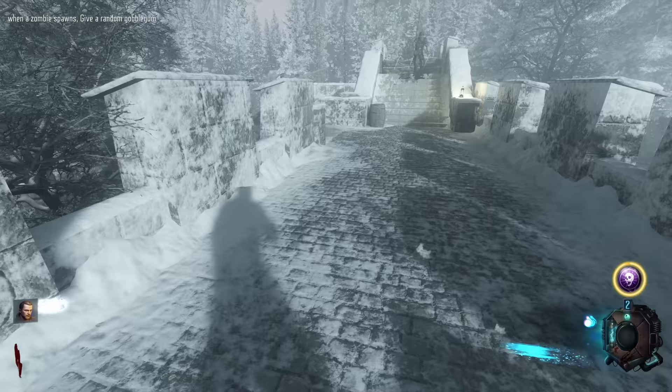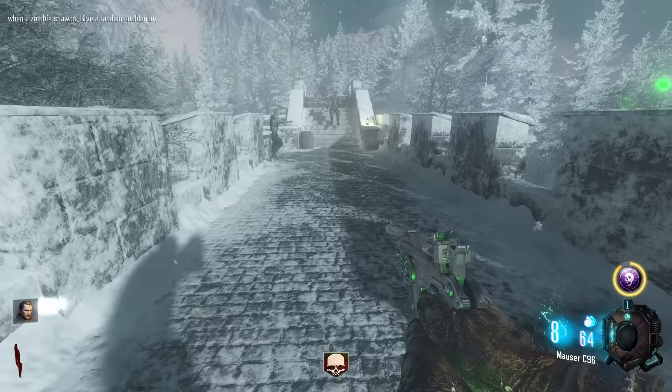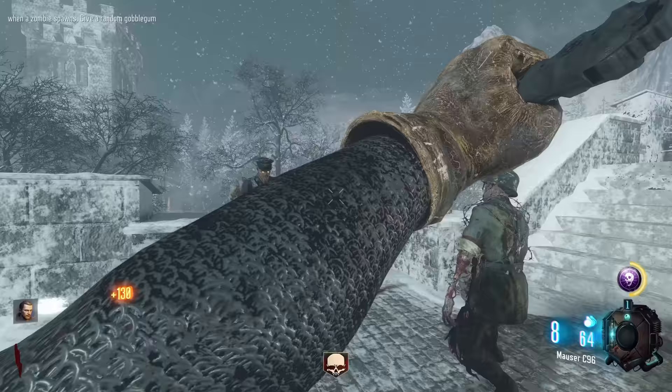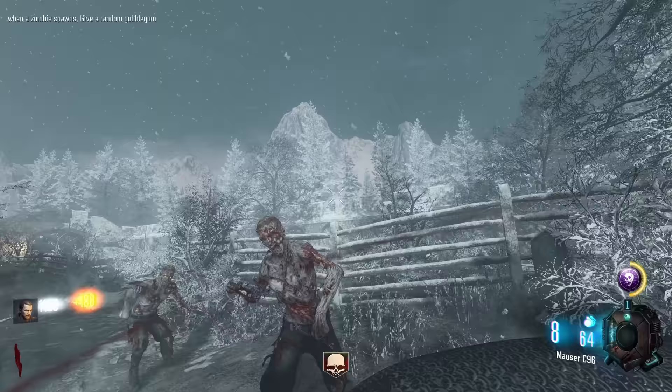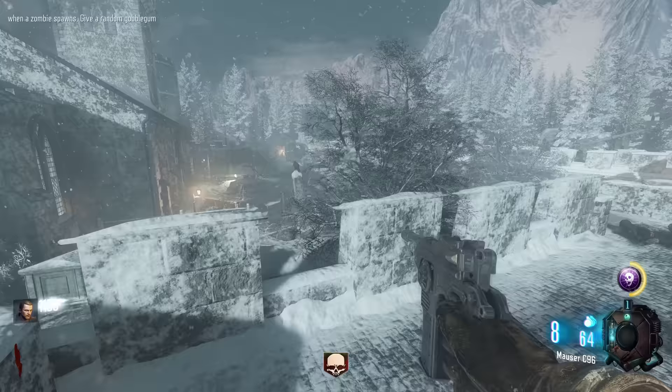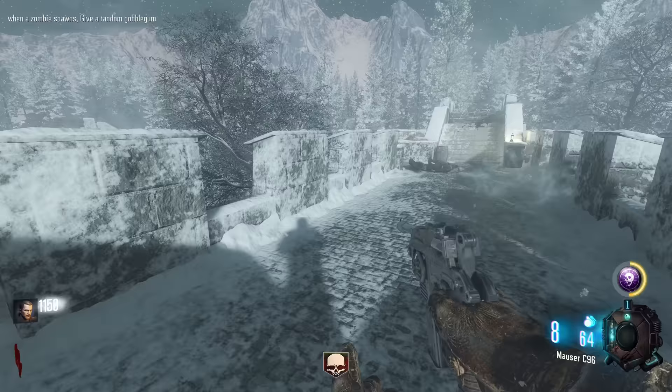When a zombie spawns, give a random gobblegum. Okay, so we instantly spawn with a killjoy. Can't necessarily complain - insta-kills on round one. I did actually turn Effect Stacking off, because someone in the comment section first suggested this map, and second suggested that I turn it off for a video, so I thought yeah, why not.